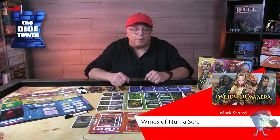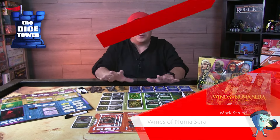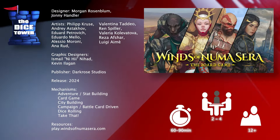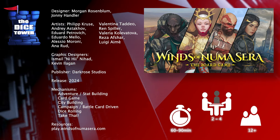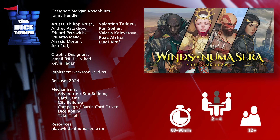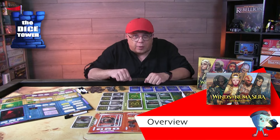Hey folks! Welcome back to another Dice Tower Preview. I'm Mark, and today we're taking a look at Winds of Numicera, which is brought to you by Dark Rose Studios. It's for 2-4 players, ages 12 and up, and games generally run about 60-90 minutes. Winds of Numicera is a kingdom-building strategy board game that shares the same world and characters as the acclaimed graphic novel from Dark Horse.